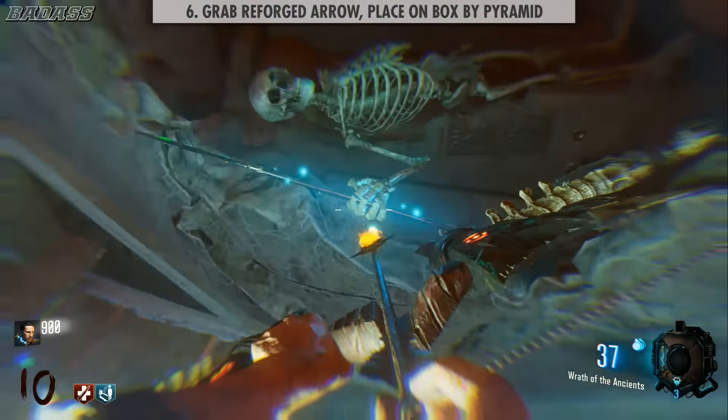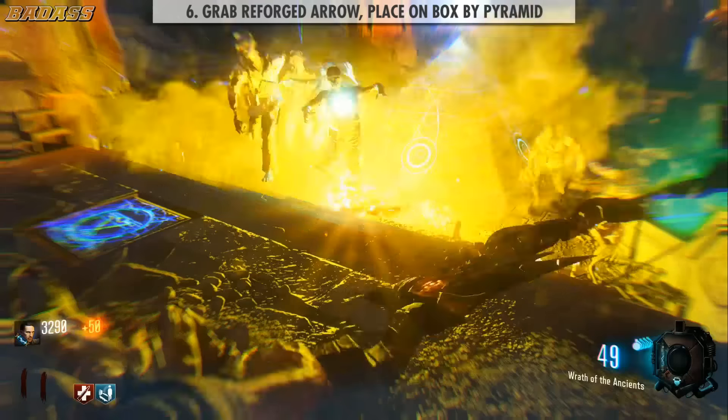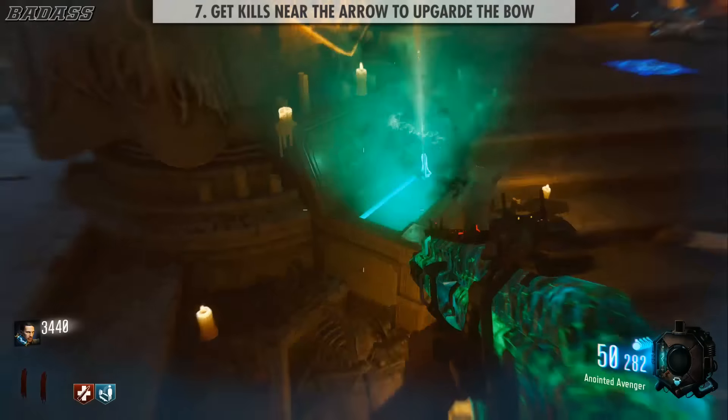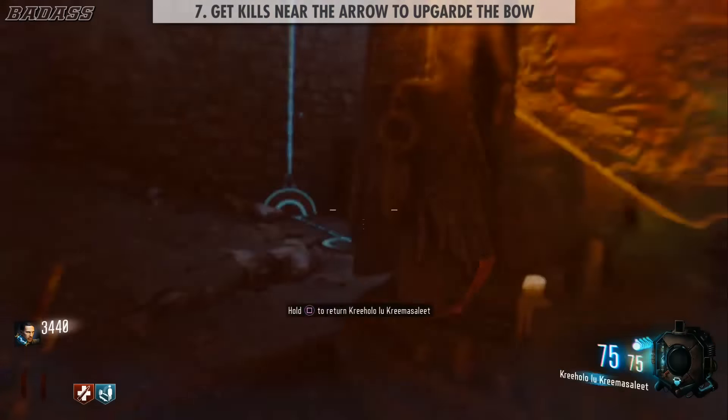Step 6: grab the reforged arrow from the skeleton and go place it in the box by the pyramid. Step 7: get some kills near your arrow and get your upgraded bow. Just hold square to drop off your old bow, and press square again to pick up your new one.